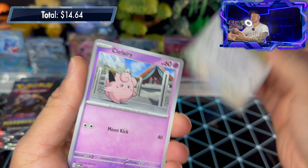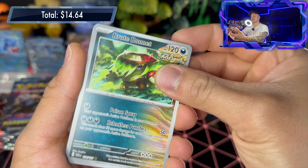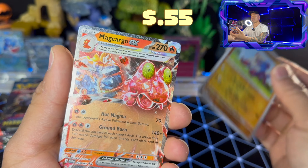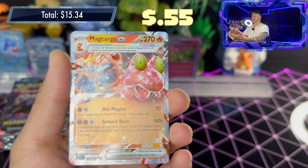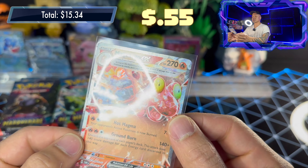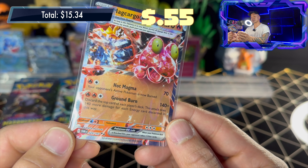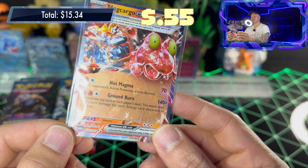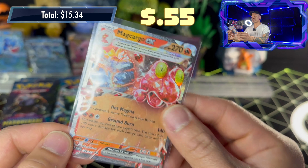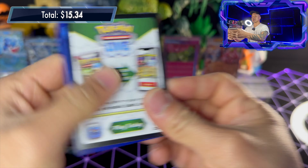Pack twelve: code card, basic fire energy, Chansey, Clefairy, Shinks, Poacher Guys, Kilowattrel, Brute Bonnet, Community Center, Scolipede reverse holo, Basculin reverse holo, and Magcargo EX! Really cool fire Pokémon EX — great contrast with the silver background and red Magcargo. Hot Magma for 70, Ground Burn for 140 — discard the top card of each player's deck. Magcargo EX, 270 HP. Kind of like a mill deck Pokémon. I like it.